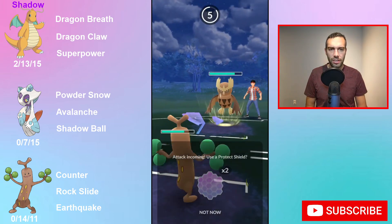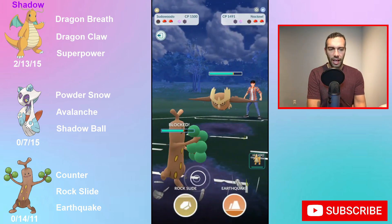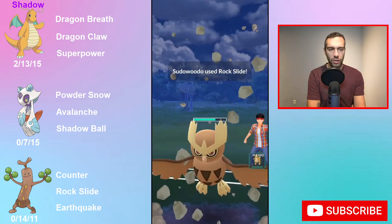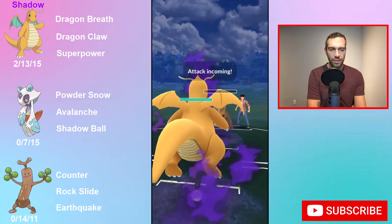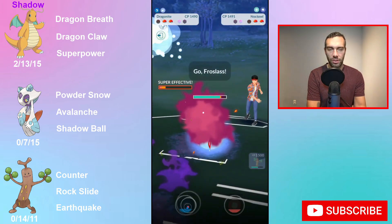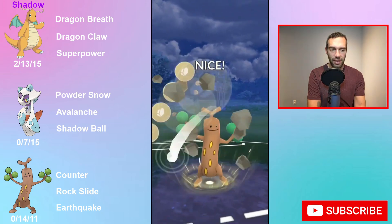Pseudo Widow is interesting because it's not super glassy, just a little glassy. Counter is a nice move — about 8 damage per second and 7 energy per second. Rockslide takes 45 energy, which means you need about 7 counters to get to the first Rockslide. Meteor Beam is 60 energy and Earthquake is 65 energy.